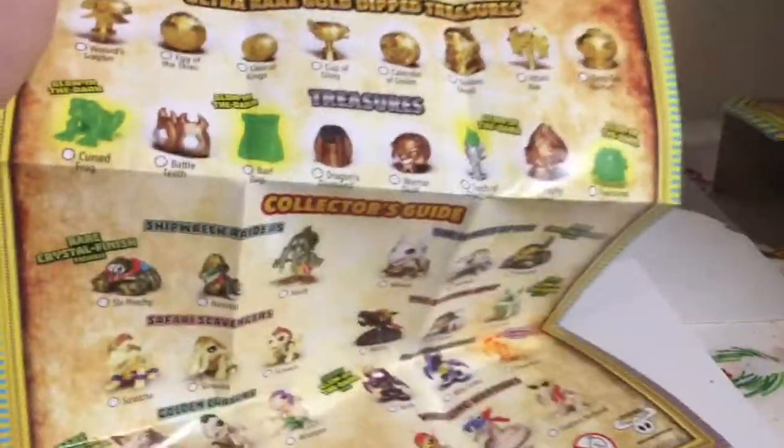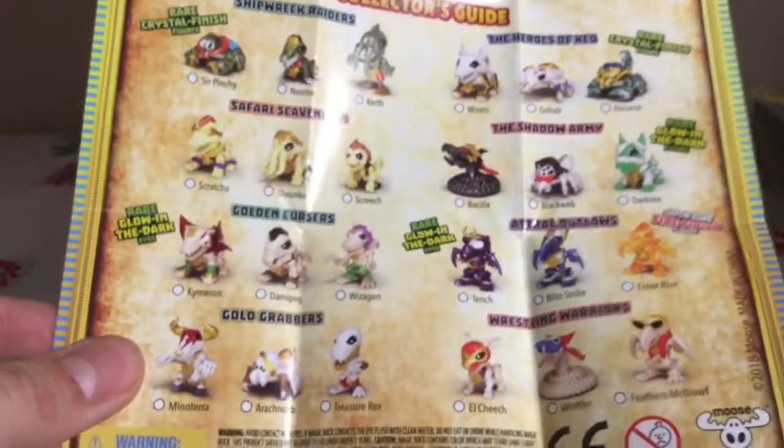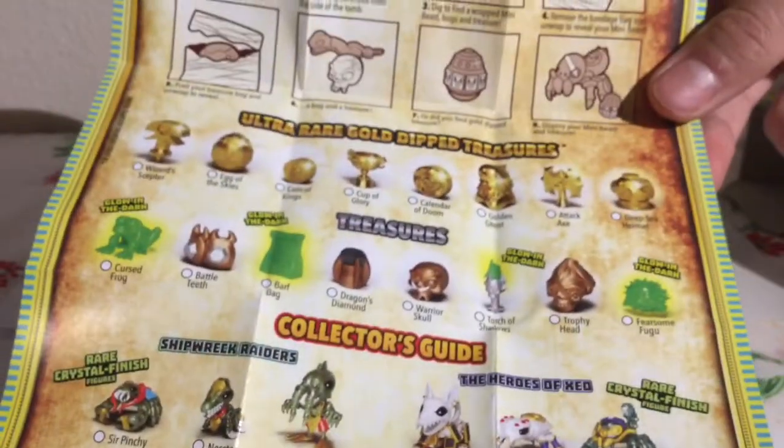Then on the back there's the checklist. I'll zoom out a little bit. Here's all the characters you can get — take a picture of this if you would like. And then there's all the treasures.